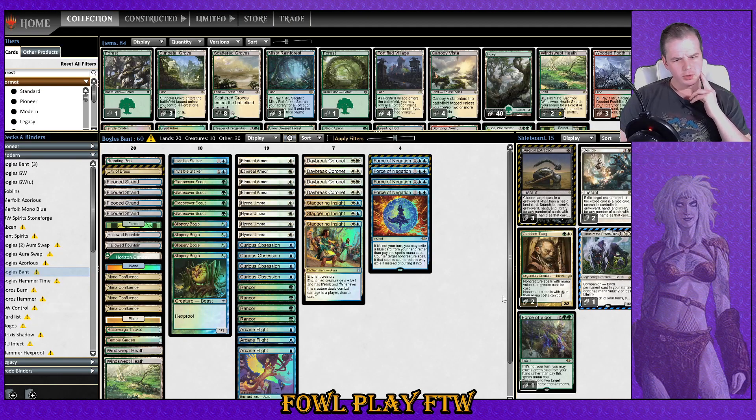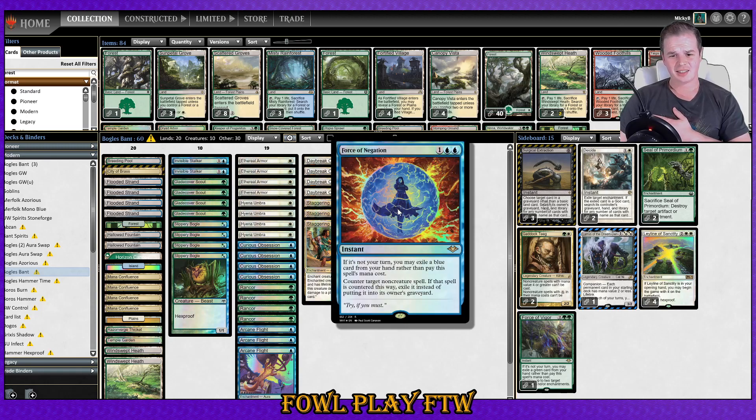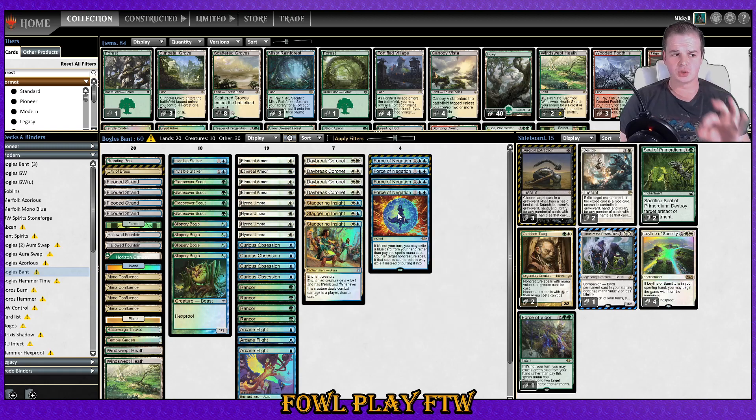I think the metagame has evolved enough recently that we need to look at going back to Bant Bogles. Why? All the cards that are really frustrating me — Heliod, blood moons, Karn, Chalice of the Void, All is Dust — get stopped by Force of Negation. Force of Negation is good in this metagame again. I've played a week of this evolved metagame and just gotten slapped around, so we need Bant to compete with the current top decks.